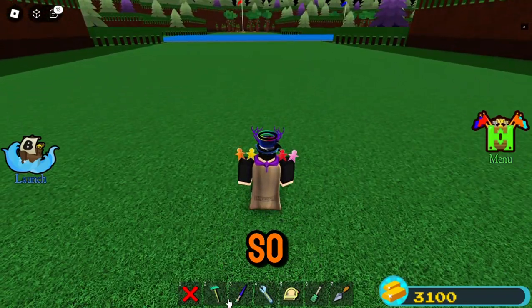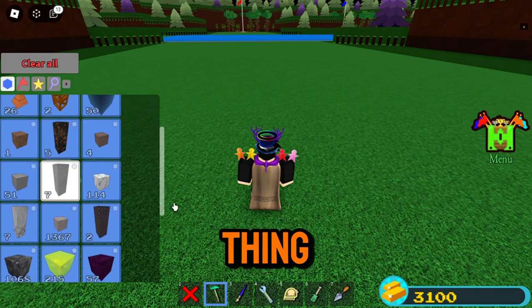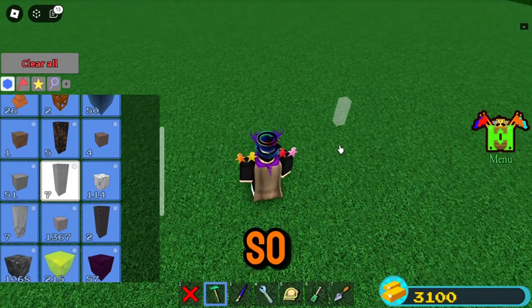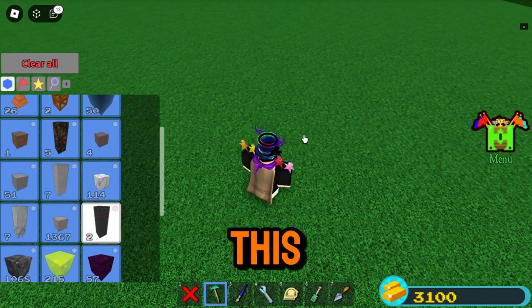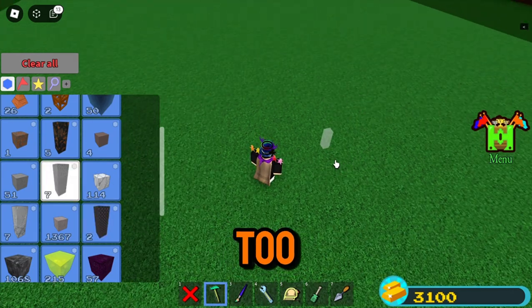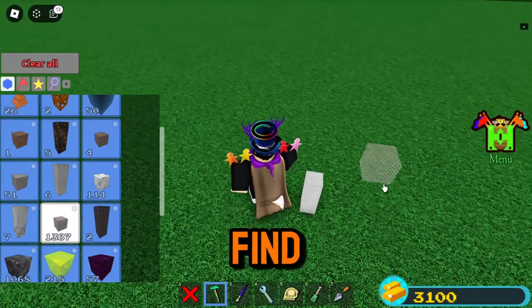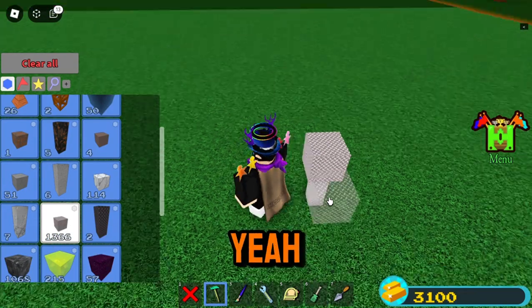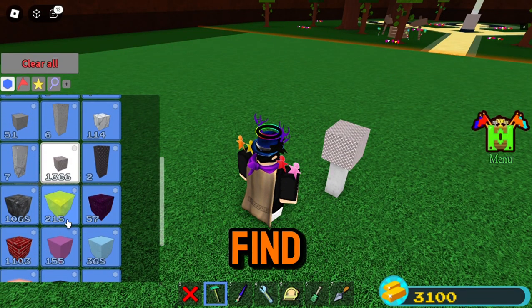First, I have to find the rod. The rod is a block-type item. No matter what rod it is, it will work — I'll just use these. I can just use this too. I'll place it, and after that I just have to find the block. Yeah, no matter what block either.